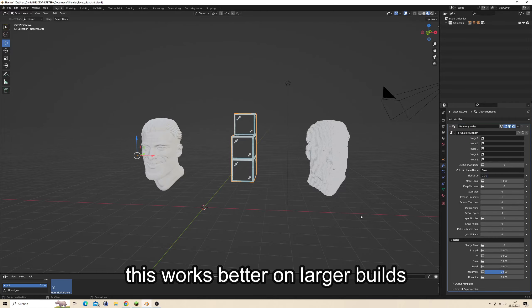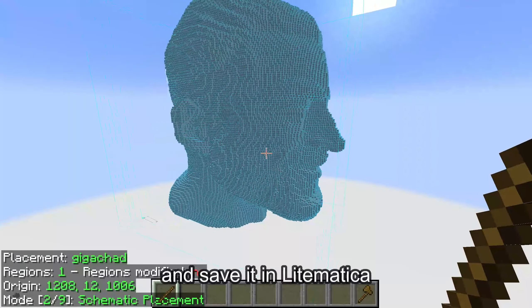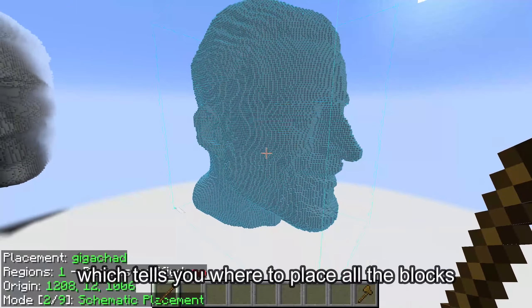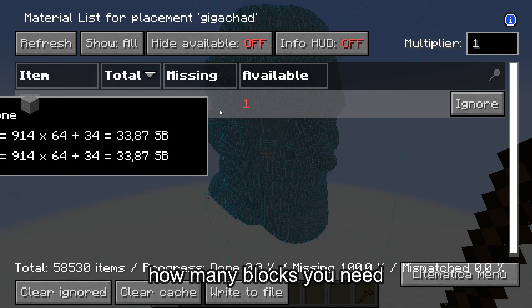This works better on larger builds, so we go with a larger statue. Then we take that and save it in Litematica, which tells you where to place all the blocks and also shows you how many blocks you need.